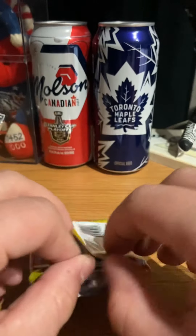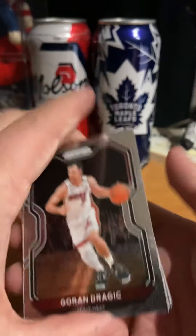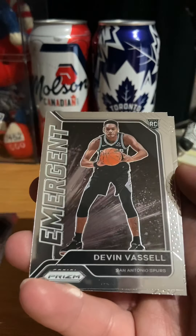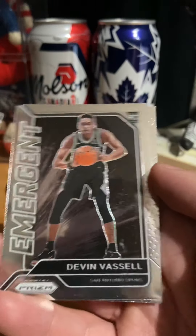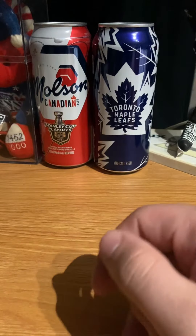Let's see what we have. Four cards. Surprised to hit this. Our first rookie is an Emerger — Devin Vassell. Not bad. He got traded. Next pack.